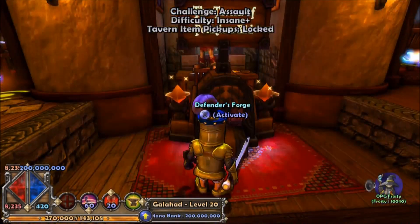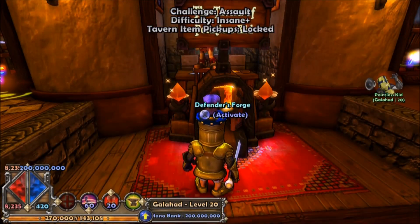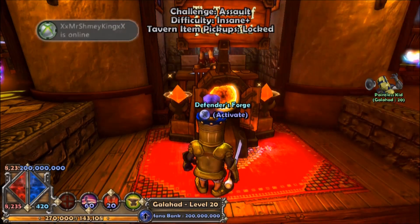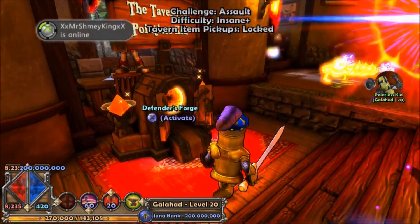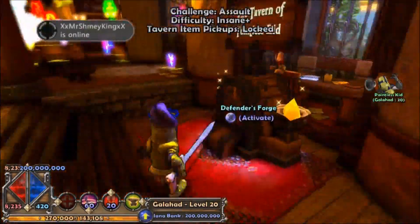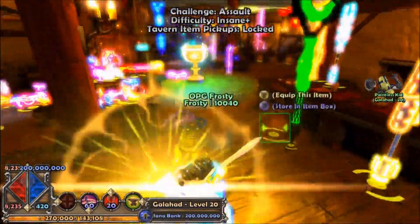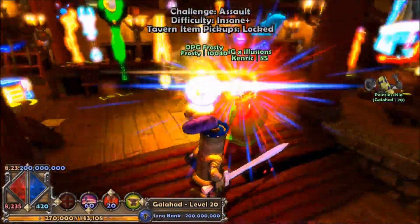Today on 4G Monkeys we're going to be showing you a Dungeon Defenders glitch to level 90. What you're going to do is you're going to need a level 0 or a low level character, and you want a friend with a mage that has a modded weapon that can do infinite damage.